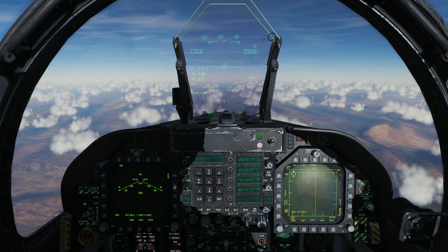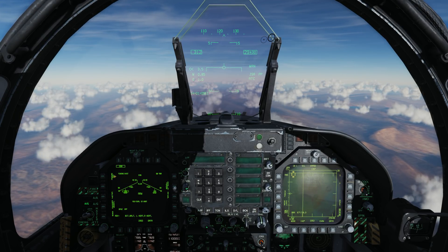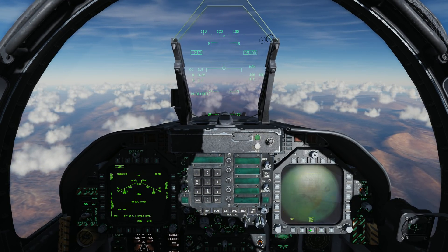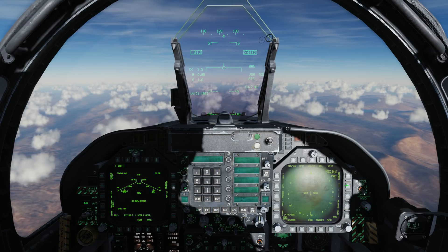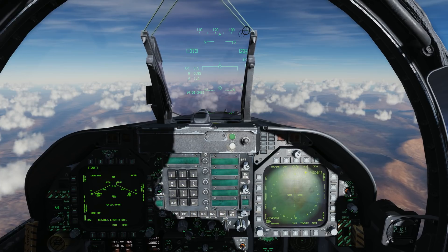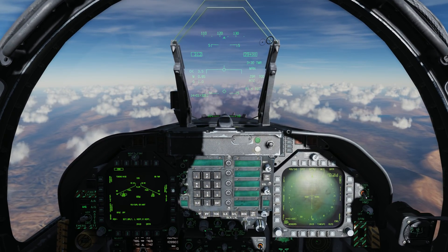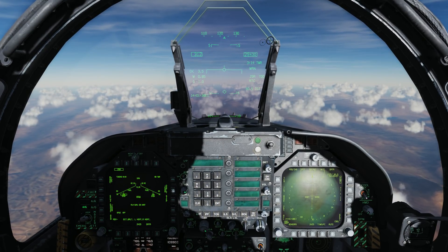Just like before, we'll go to air-to-ground mode. JSA is for the A version of the JSOW, and just like the C version, we have both a pre-planned mode as well as TOO modes — I'm going to do a TOO attack this time. Because it's a TOO, I'm going to set that to waypoint 1. So we'll go HSI, waypoint, set that to waypoint 1, and weapon designate. Now we see the outer ring, which is the maximum range of the weapon, and the inner ring is the minimum.